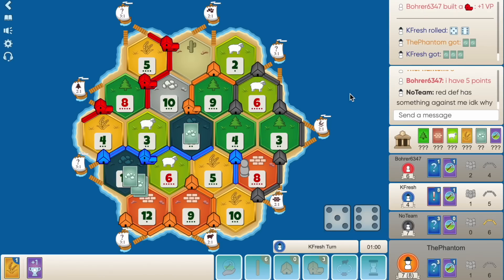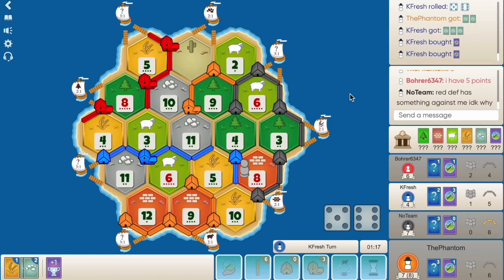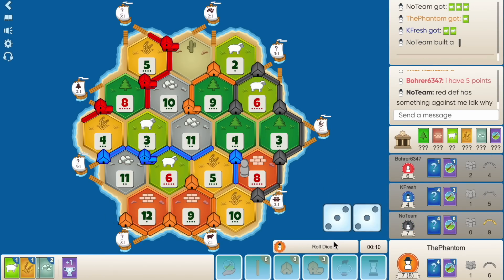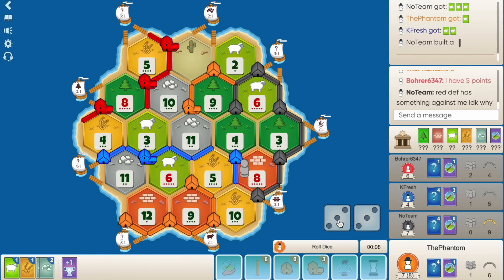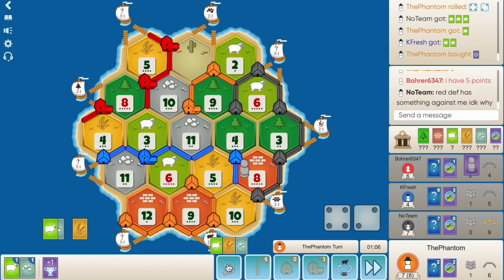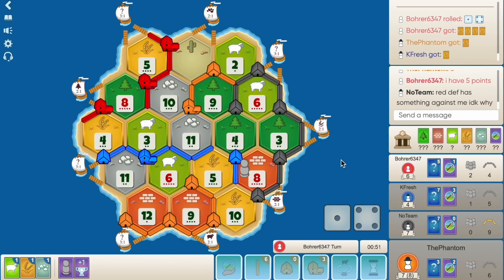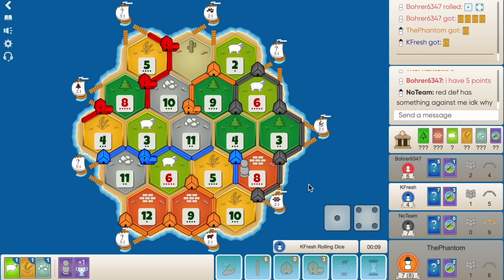Another nine — come on. Black must discard and red's gonna put it on the eight. If he's smart he puts it on the nine — but he puts it on the eight. Let's go. He builds a road though. We just need another nine, need blue not to roll a seven. Red plays a year of plenty — two ore and another city for him. Six. Black connects. Nine, nine, six again. So I guess we just buy dev here — a knight. We can still take army as well. Looks like we're going to have to go for army.